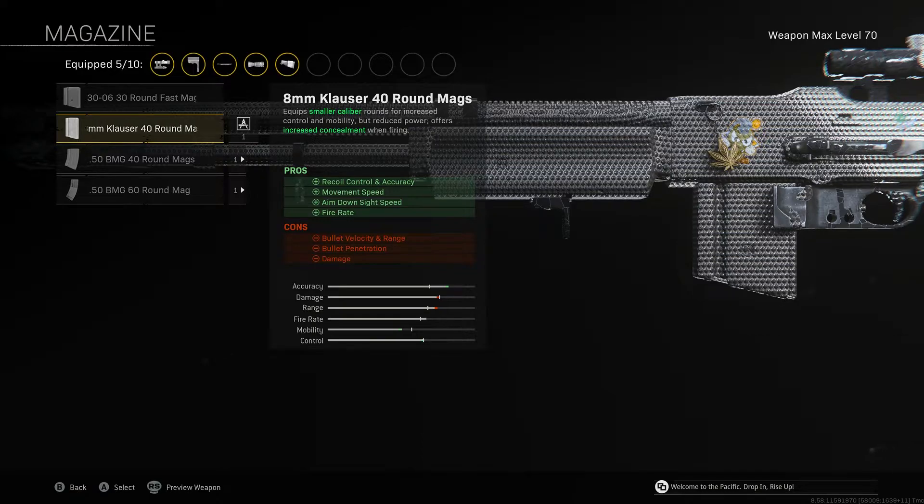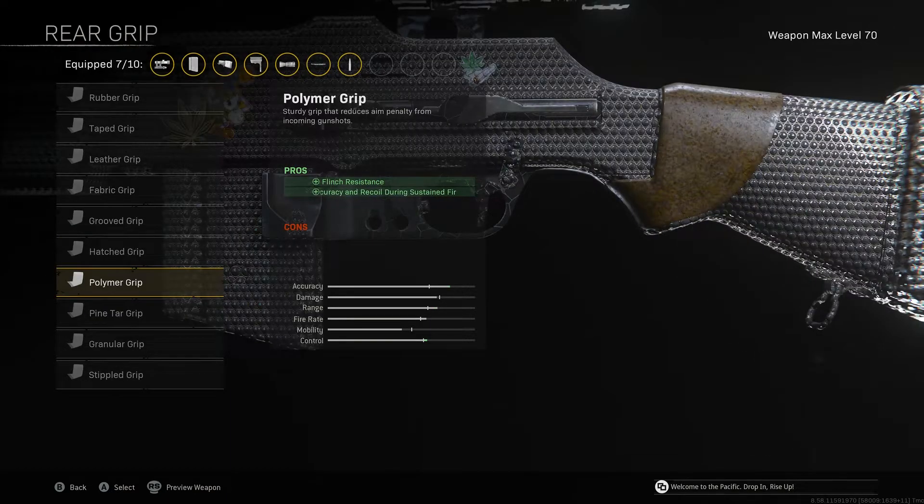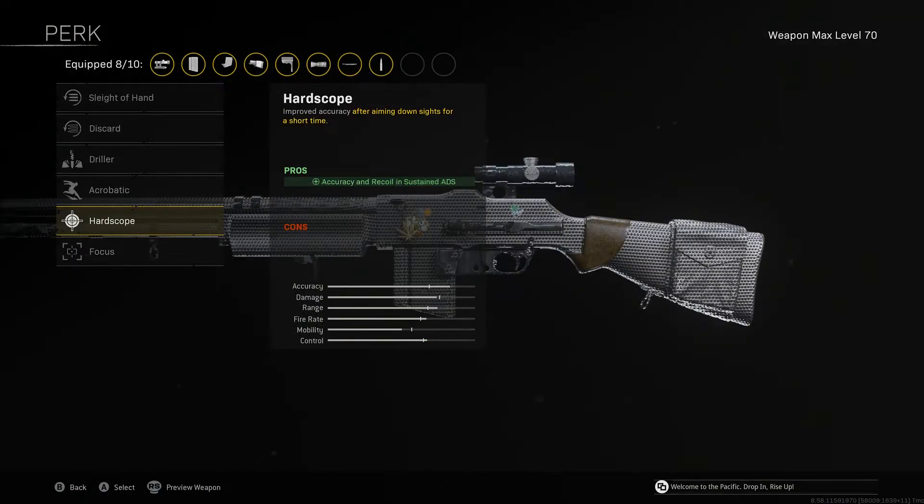The 8mm Clouds 40-round mags further increase recoil control, give better accuracy, increase movement speed, and provide quicker ADS times. Most importantly, they increase our fire rate. For the ammo type, go with Lengthen to increase bullet velocity and ensure bullets travel as fast as possible, which will likely result in more kills. The polymer grip gives even more flinch resistance so you maintain better accuracy in combat, along with improved accuracy and recoil control during sustained fire.